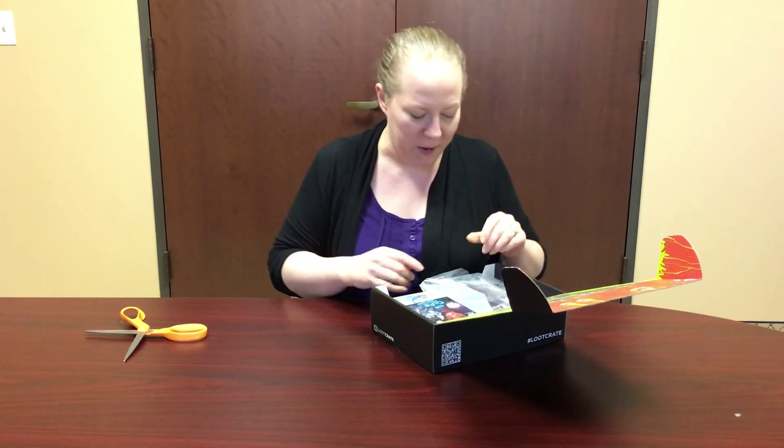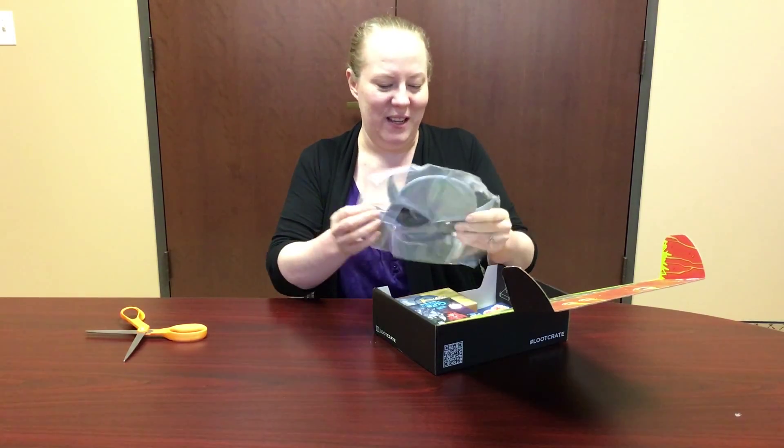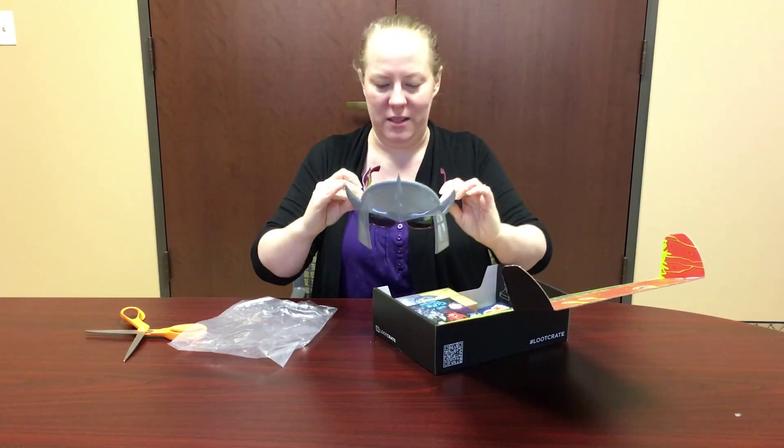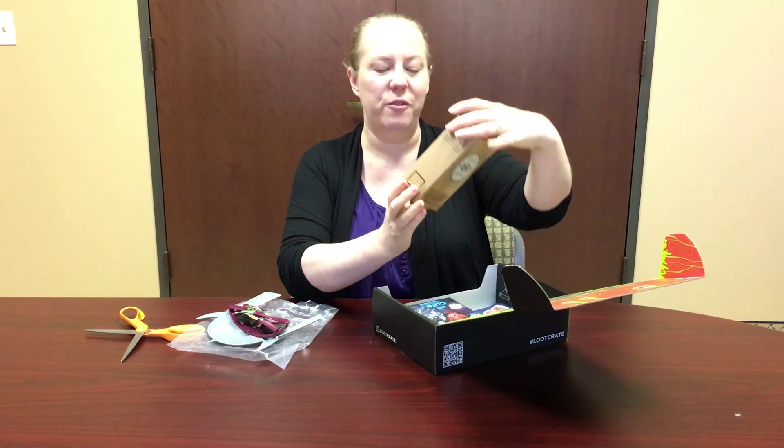Oh, Blizzard! Let's see what we got. What in the world — it's a Ninja Turtle sunglasses with a mask on it. I have to try them on. Nice — that is hilarious. I don't even know what I'd do with that. Oh, this is what I was looking forward to — it's a Vault Boy bobblehead from Fallout 4!